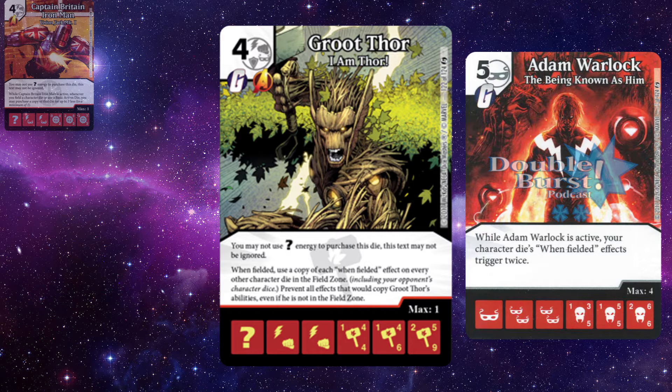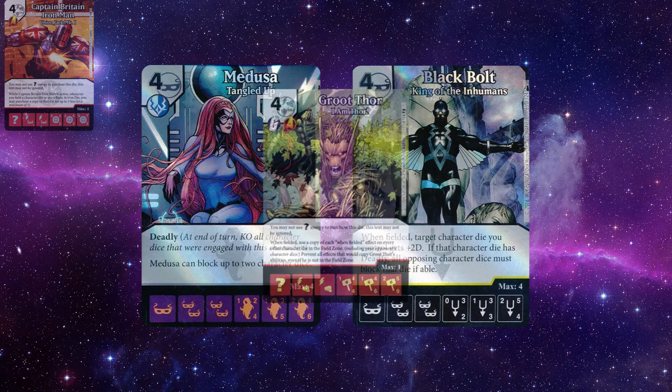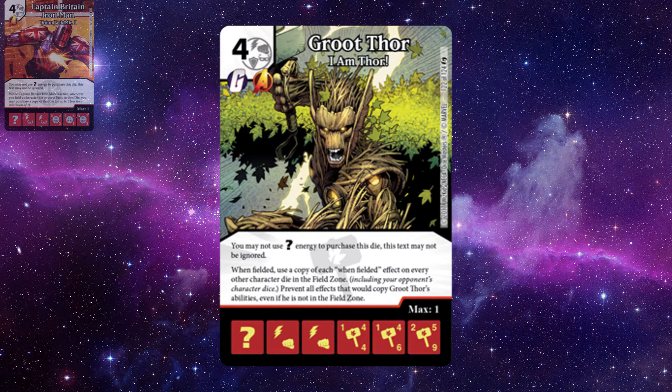The benefit Groot provides is consistency. Powerful combos centered around when-fielded effects can be inconsistent because the dice don't always line up. For example, in a Medusa/Black Bolt combo team, if you land Black Bolt and target Medusa but don't have lethal, you have to cycle Black Bolt and wait. With Groot, however, both characters can sit out blocking and waiting for Groot to land and push the combo forward — providing consistency that Adam Warlock doesn't offer.